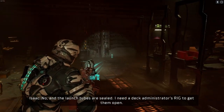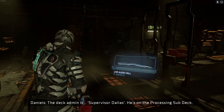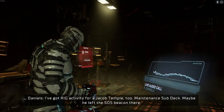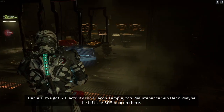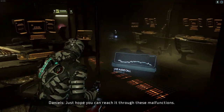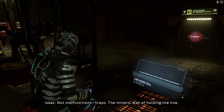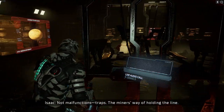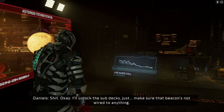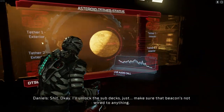I need a deck administrator's rig to get on the deck. Admin is Supervisor Dallas - he's on the processing deck. I've got rig activity for a Jacob Temple on the maintenance deck. Maybe he left the SOS beacon there. Just hope you can reach it through these malfunctions - not malfunctions, traps. The miners' way of holding the line.